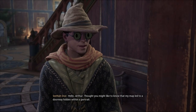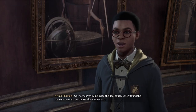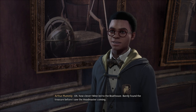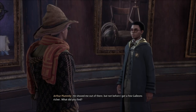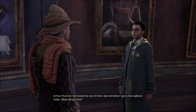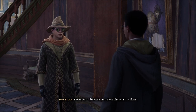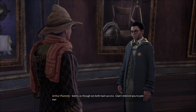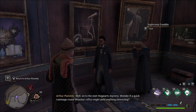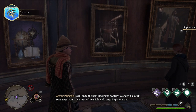Hello, Arthur. Thought you might like to know that my map led to a doorway hidden within a portrait. Oh, how clever — mine led to the boathouse. Barely found the treasure before I saw the headmaster coming. He shooed me out of there, but not before I got a few galleons richer. What did you find? I found what I believe is an authentic historian's uniform. Oh, that's lucky. Seems as though we both had success. Glad I enlisted you to join me. Well, on to the next Hogwarts mystery. Wonder if a quick rummage around Weasley's office might yield anything interesting.